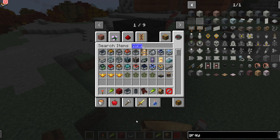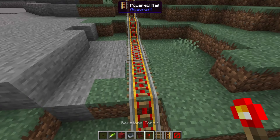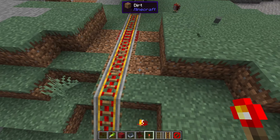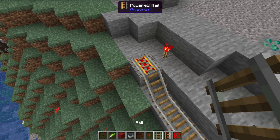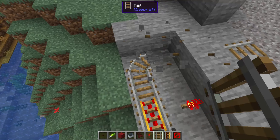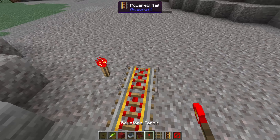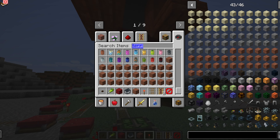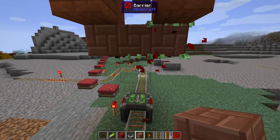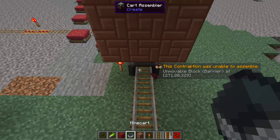And now, I suppose, for the moment of truth. Get some rails. I'm creating a fairly lengthy track so it gets to go around on its merry way, and I'm making sure it doesn't bump into too much. I'm not sure how it works — does it halt if it bumps into something? The barrier blocks didn't work for some reason so I'm finding something else. That should do it. It looks a bit funny.